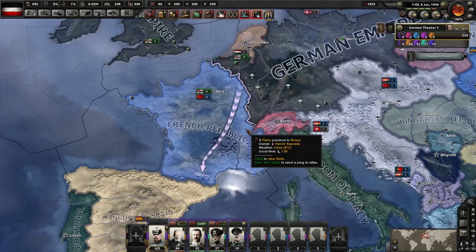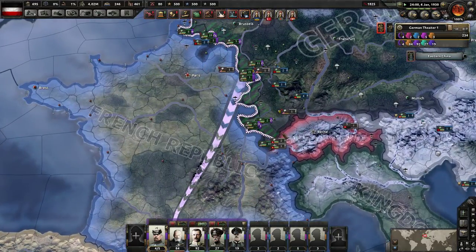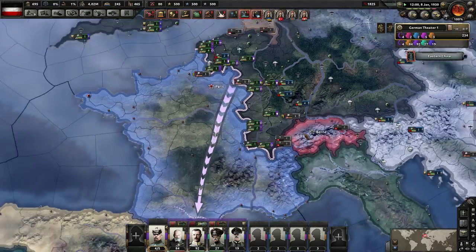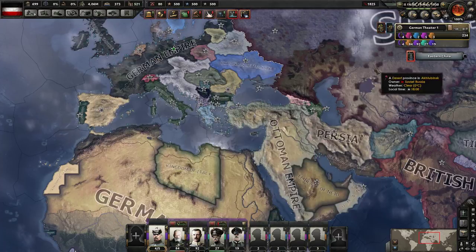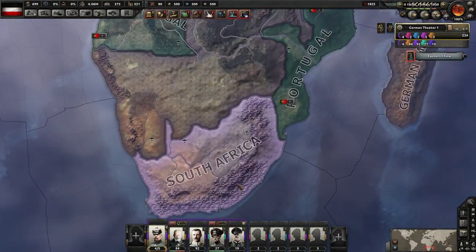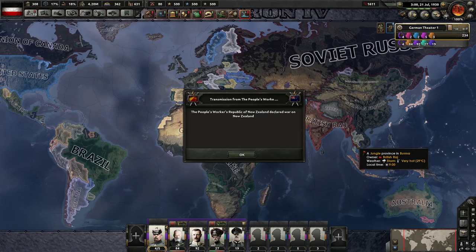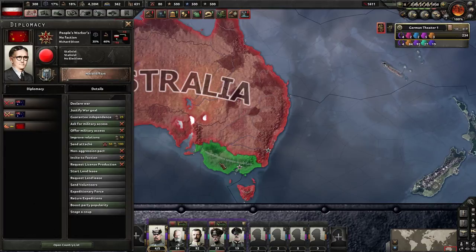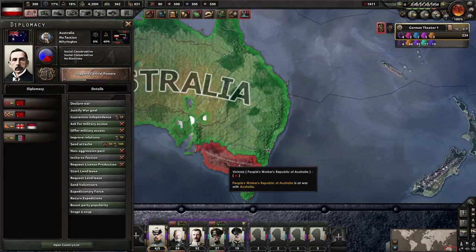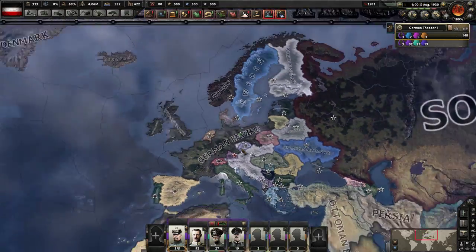First things first, I'm going to declare war on France again because they've got no army and they didn't come to the peace deal. Second, I need to fix this broken war I'm in with the Entente — apparently I'm at war with South Africa, but South Africa is not actually at war with me. As soon as I peaced out Australia and New Zealand, they both had communist uprisings. And apparently I too have a communist uprising.